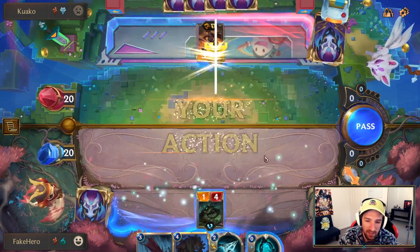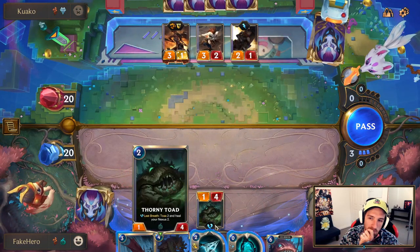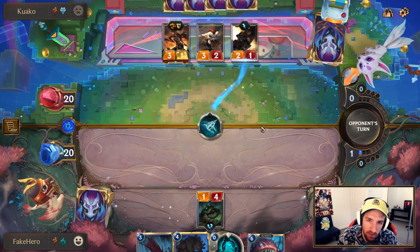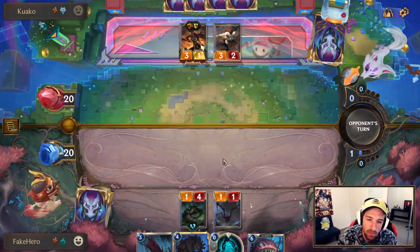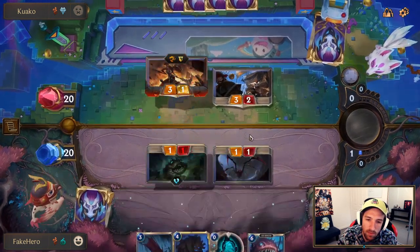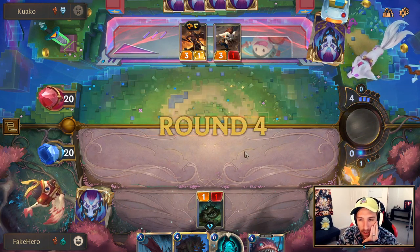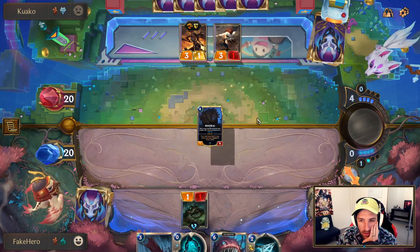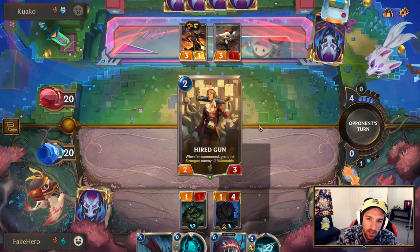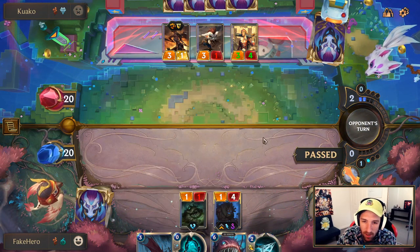Let's play the 1/4. He plays his thing. We'll Vile Feast this — it denies him a proc and we can take the respectable trades. I guess I want to play Maokai now. There's not really a way for him to clear it... that is actually a way to clear it. I need to get one proc off on the Maokai — just one proc. So we can Fury the North next turn.